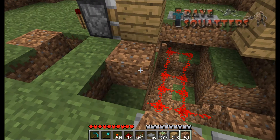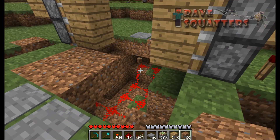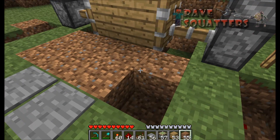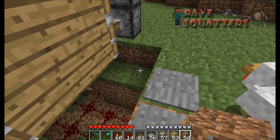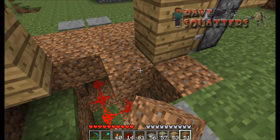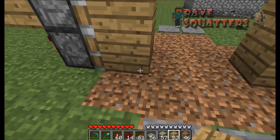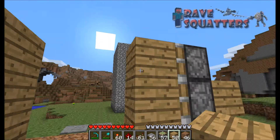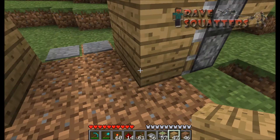Stand on the pad and everything goes back. Now you can just begin putting in a floor. Run round to the other side, open up the door, and you can now put a wall at the side so people don't notice it.